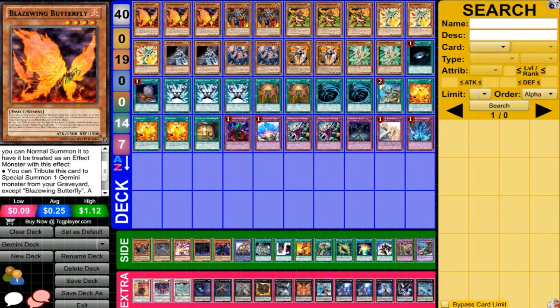First off, we're running three Blazewing Butterfly. This card is used to get whatever Gemini you need from the graveyard, which is very nice — you can use this to get their effects. You can make some very powerful plays and choose which Gemini effect you want for the certain situation, which can be very nice.